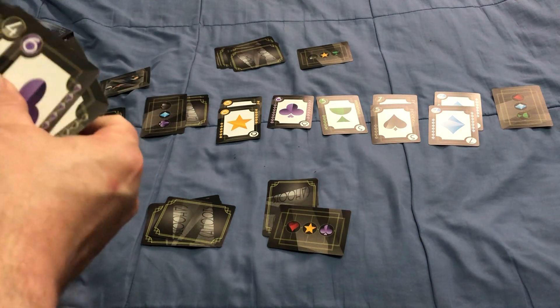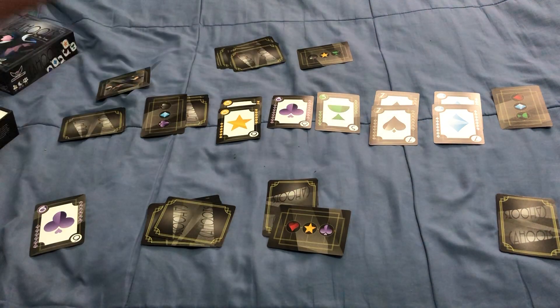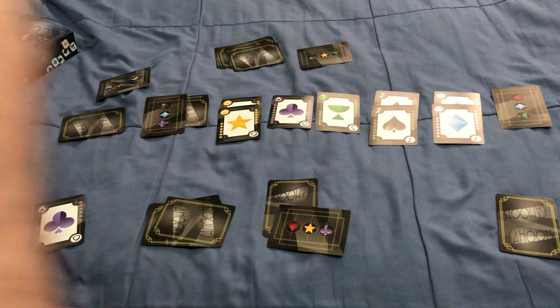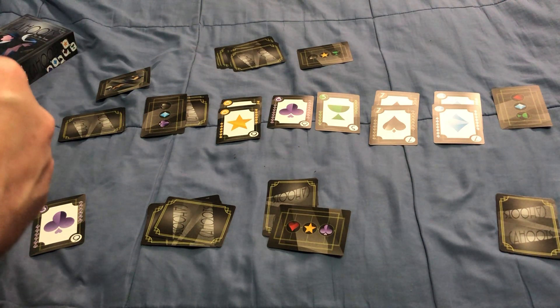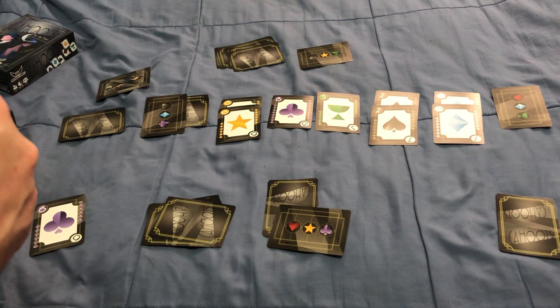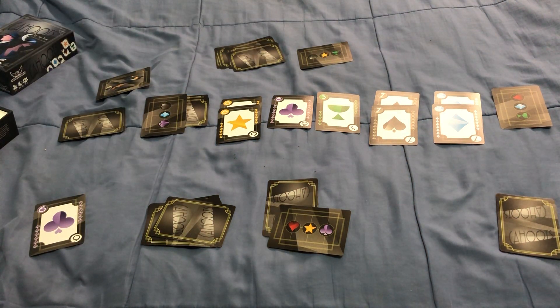If there's a three-way tie, and somebody has all three suits, they will get all the points and announce cahoots. But if no one person has all three suits, then everyone gets a point — or everyone that has those winning suits gets a point. If two players each have two of the three winning suits, they get two points each.